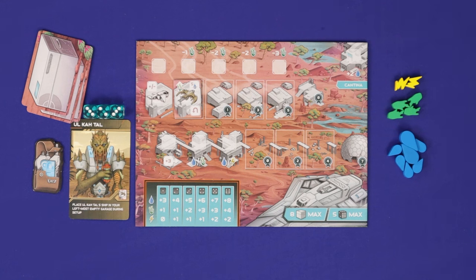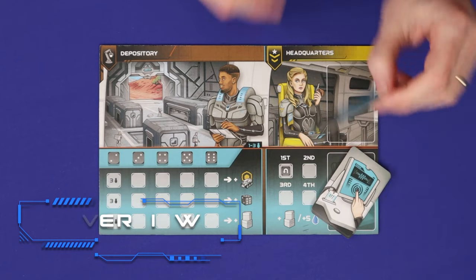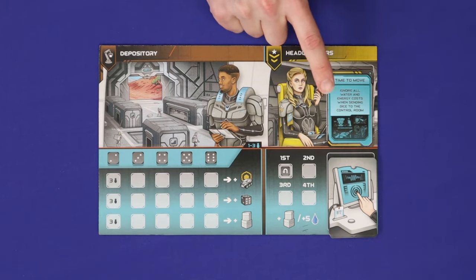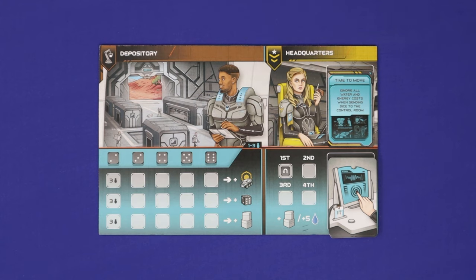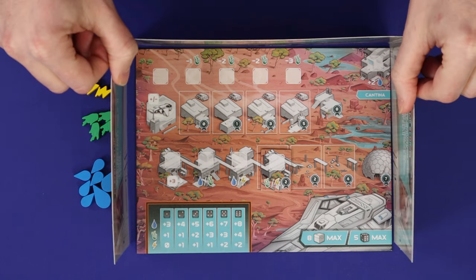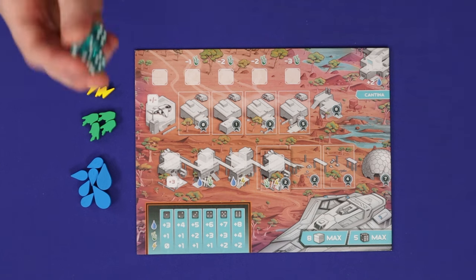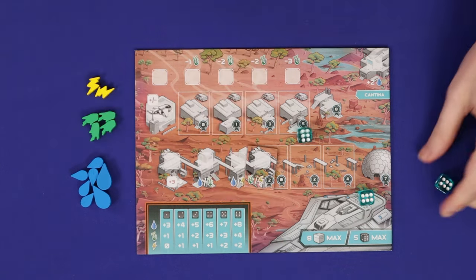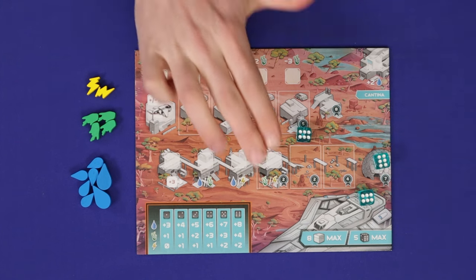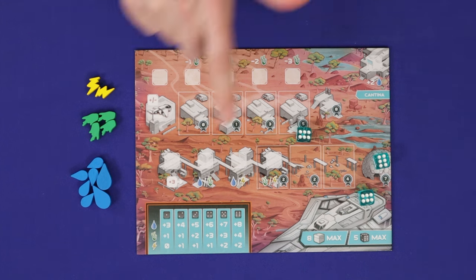Choose a first player and you're now ready to play. Circadian's First Light is played in 7 rounds and the first step of each round is to draw an event card. This may have a positive effect in place throughout the whole round, a negative effect for the round, or an immediate effect. Then all players simultaneously resolve the plan phase behind their privacy screens.